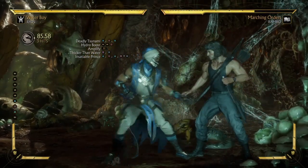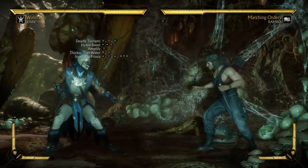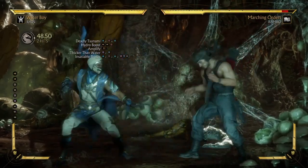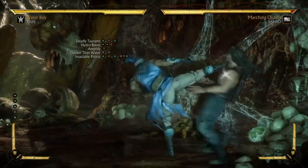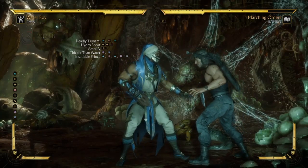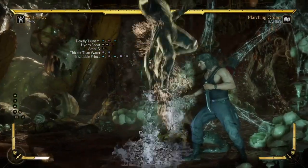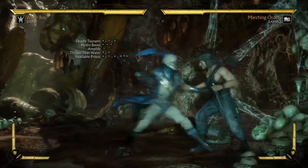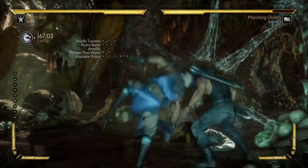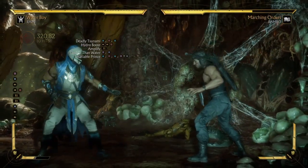So you do 2,4,2 and then you do the meterless hydro boost like that. Then as they come down and you recover from the animation, you do 1,3 — Thicker Than Water. Then whenever you do 1,3, you do the meterable hydro boost, and when you do the hydro boost you do a jump kick — like that. You see, with just that we're already at 32.